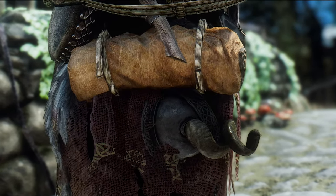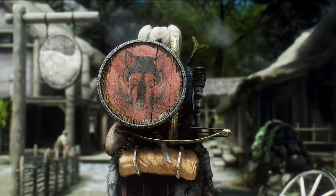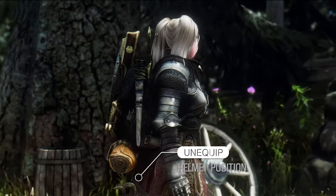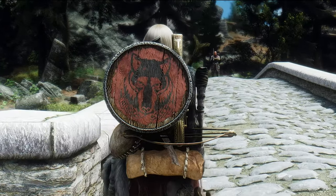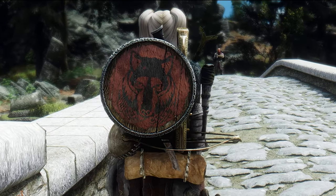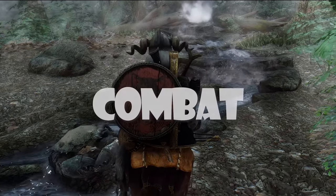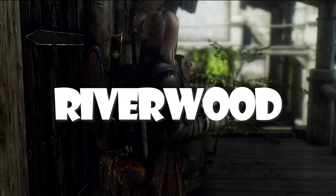This mod truly stands out when it comes to the functionality of wearing and removing helmets. The attention to detail in the animations and the realistic handling of the helmet brings a new level of authenticity to your gameplay — it's as if your character is truly aware of their surroundings, adjusting their gear accordingly. Imagine carefully putting on a helmet before embarking on a dangerous quest, or the satisfying feeling of taking it off after a hard-fought battle. The Read the Room mod adds that immersive layer to your adventures.